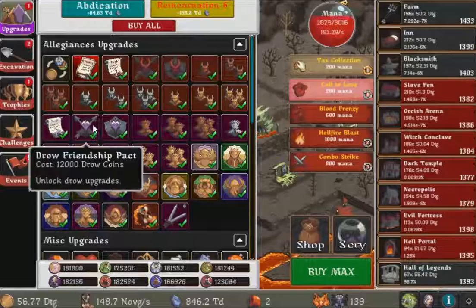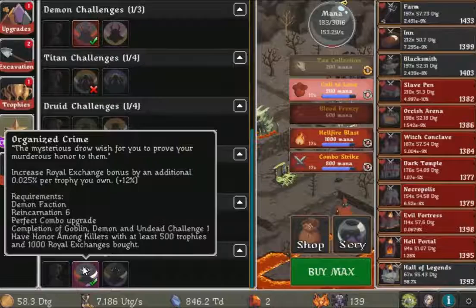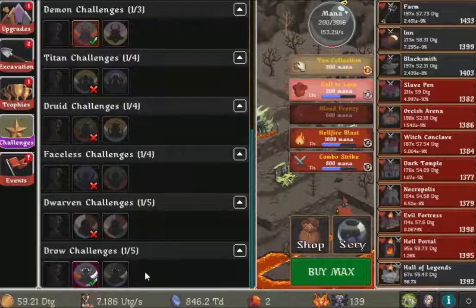I need to be in the demon faction — so four things total — and then you should be able to get reincarnation six as well. Four things, and then you'd be able to complete the challenge. That was the draw challenge, one out of five. I've finished the first one of every faction there is, so that's wonderful.